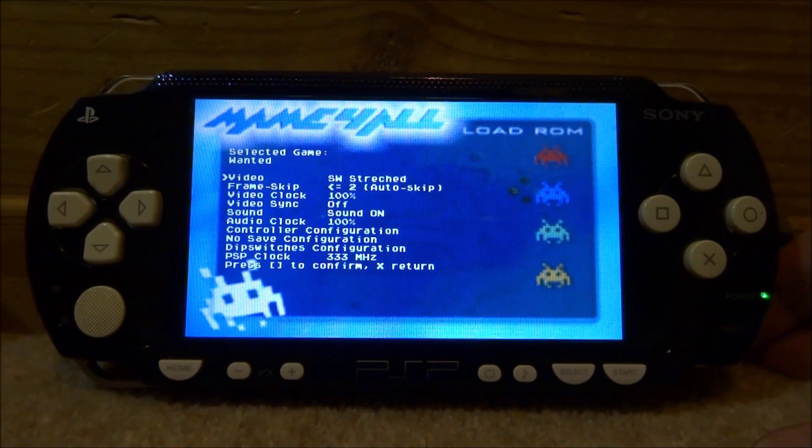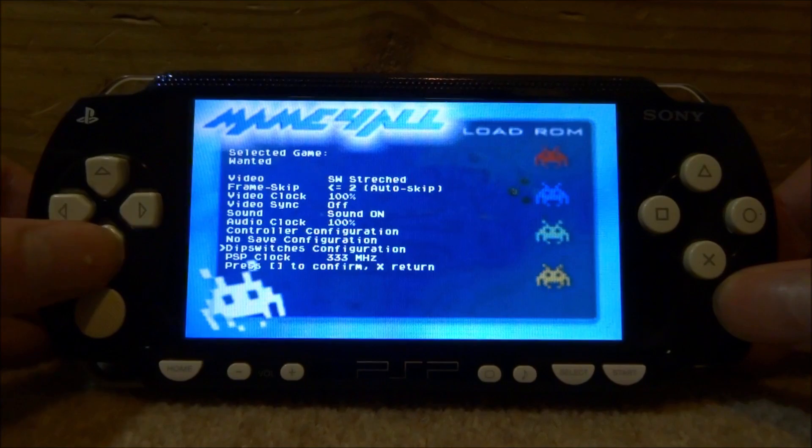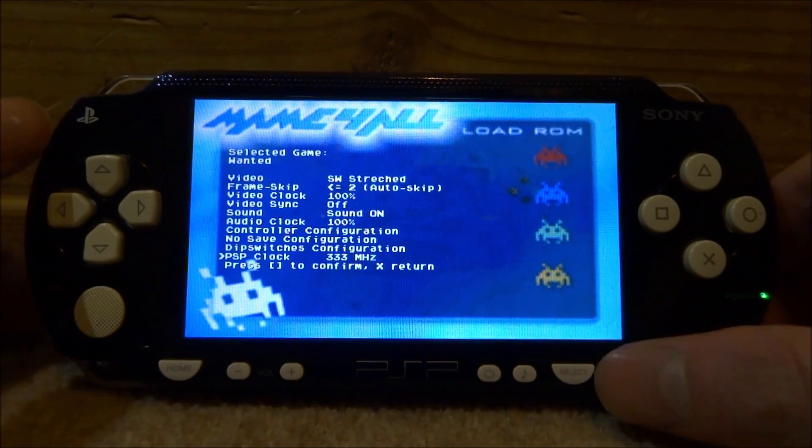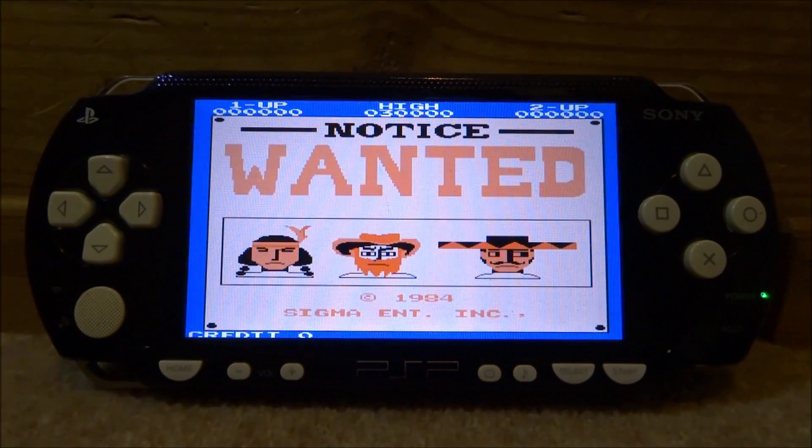It's then going to give you some options you can change, like the frame rate and stuff. I would leave everything as it is — you can change settings if you want, and you can overclock it if you want to, but there isn't really much point. So press start again to boot the game.